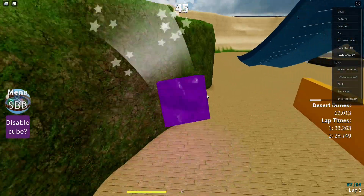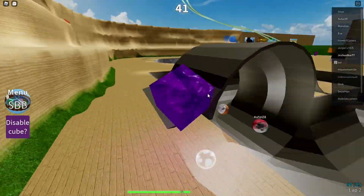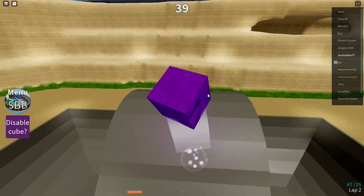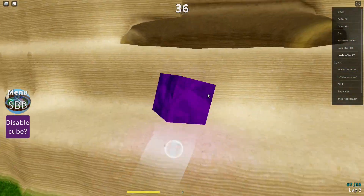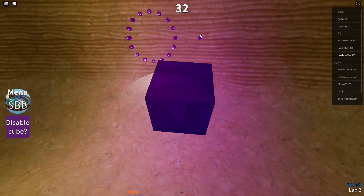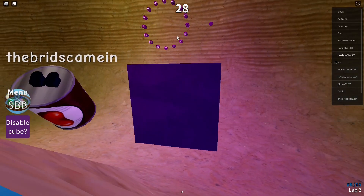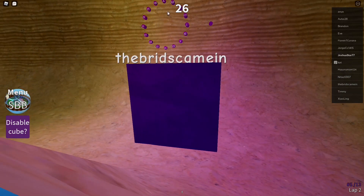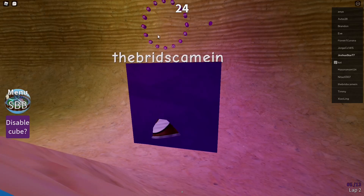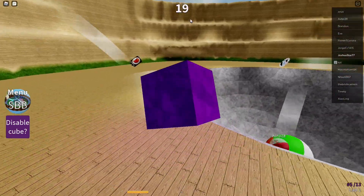We're going to try one more map with the cube mode, and then I will let y'all try this yourselves. So if y'all want to unlock this cube mode, the passcode is basically in the tunnel, and it will be in Roman numeral numbers — Roman numerals. So 1, 2, 3, 4, 5, 6, 7, 8, 9, 10, 11, 12, 13, 14, 15, 16. And that's how you can unlock cube mode.